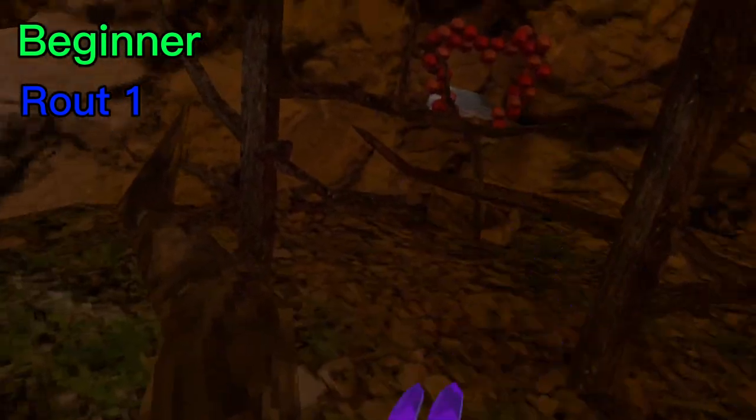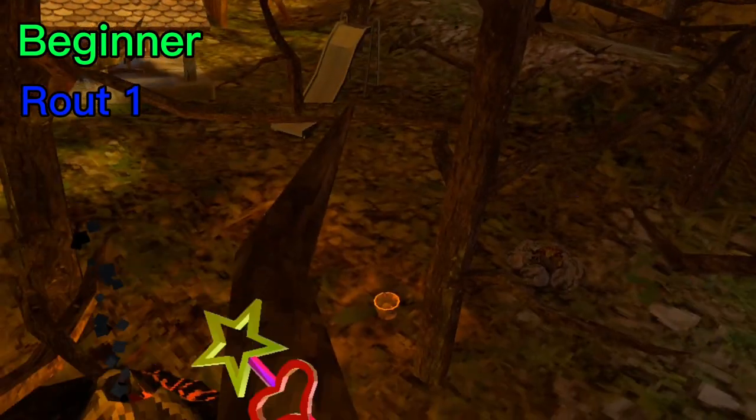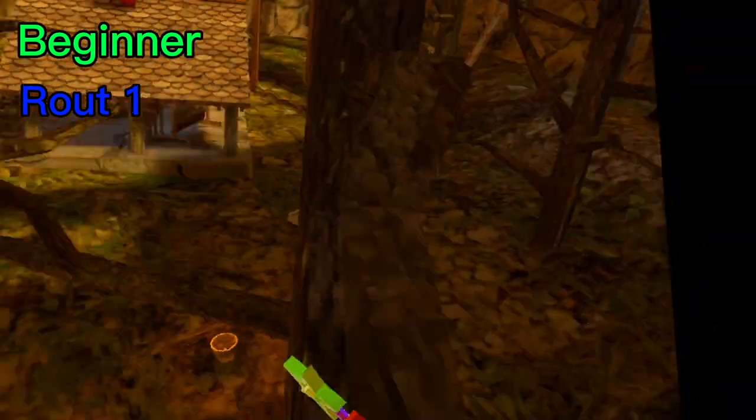You're going to put your hand there and jump over. It doesn't take that much force to push off that branch and get onto this branch. It looks kind of far but it's really not. So you just want to do that.